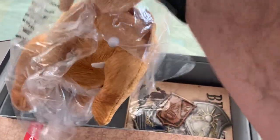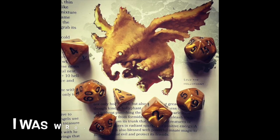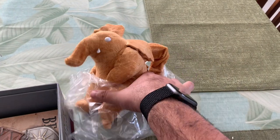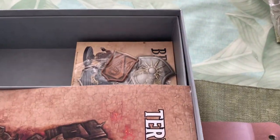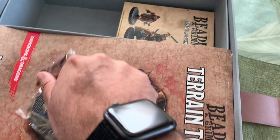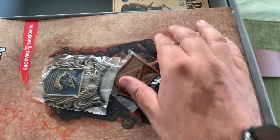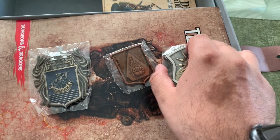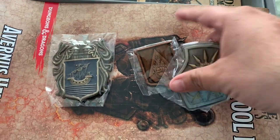First thing I noticed was this little stuffy here — it's like a pit fiend, I think. I could be wrong, so I apologize internet if I'm wrong on this. But this guy is kind of a cute little companion you can have with you on your adventures. If you've gotten the Platinum sets before, you know that Beadle and Grimm are very keen on including high quality props. These are a handful of metal badges and icons for the different factions that you might be working for, so those are in here as well.